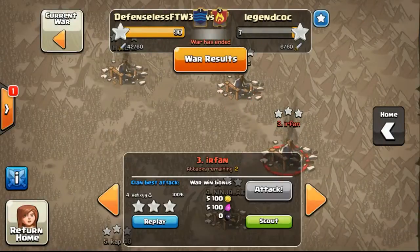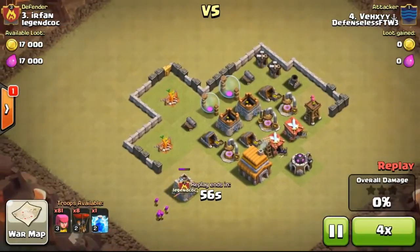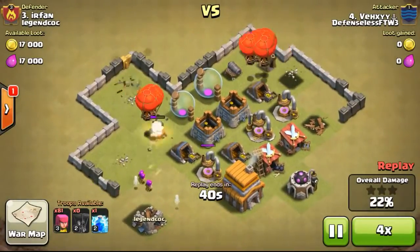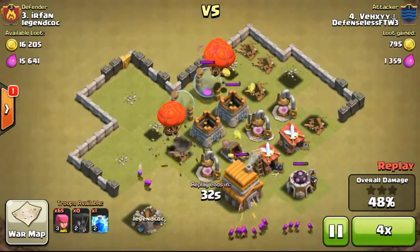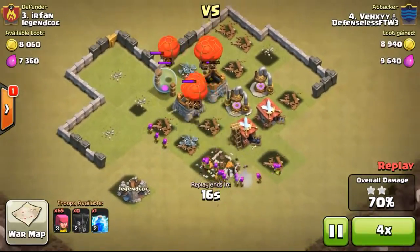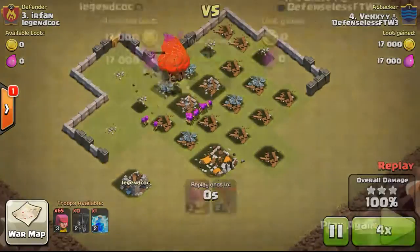Leader did really well — good job. Going ahead with the third attack done by Venex on number 3. The walls were really protecting the whole defenses on this base. He deployed balloons first to take out the ground-attacking defenses — a really smart move since there was no air defense on this base. Then he took out the whole base with the remaining archers and balloons. That was a really nice attack.